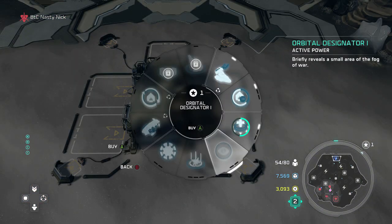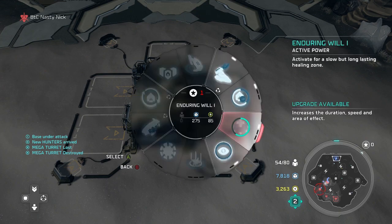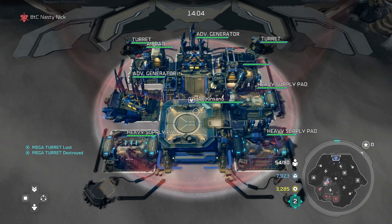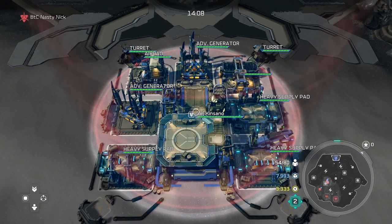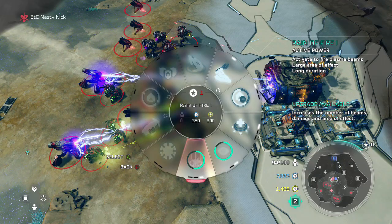Now we move on to the Orbital Designator — it briefly reveals a small area of the fog of war. I really think this one is going to turn into a bit of an issue. Without upgrading it, you can see an entirely upgraded enemy base and figure out what they're doing and what they're producing. We'll come back to why this could potentially be a big problem going forward.